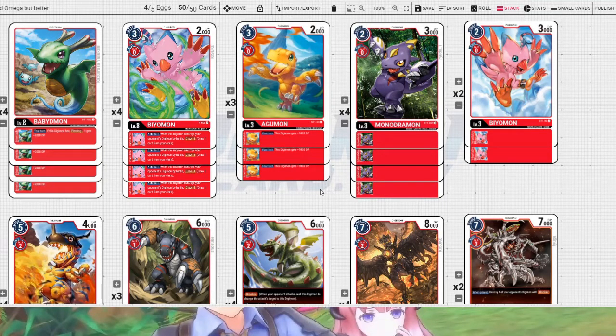Hey everyone, Tatsu here. The other day I did a Digimon video and it kind of sucked — I won't lie — but one thing I did in the video was a little deck profile on a Megamon deck with Durandamon, rather than using Phoenixmon to get straight turbo into Omnimon. This is my updated deck profile after a little bit of testing.